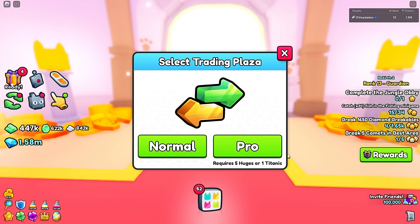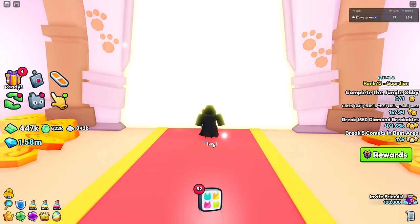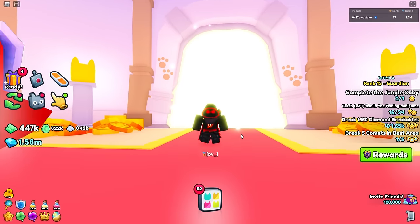It just means there's less of those higher-end items in normal. I also noticed that you're going to be able to sell your huges a lot more inside normal servers at times — at least the beginner huges. So there are pros and cons of both. For me I typically stick with the pro server.